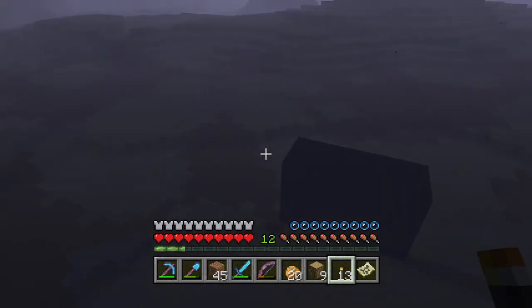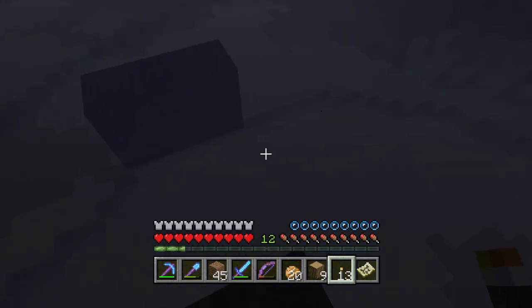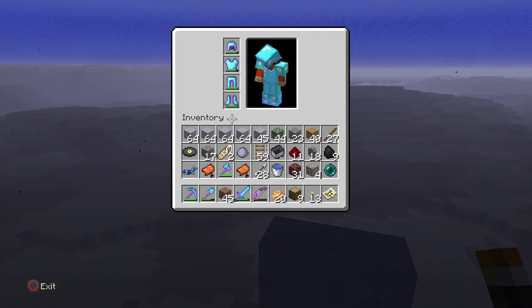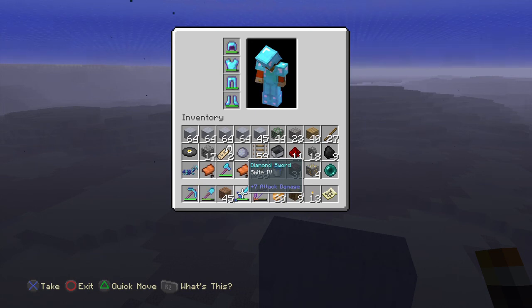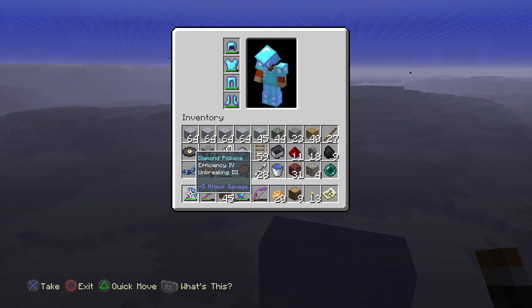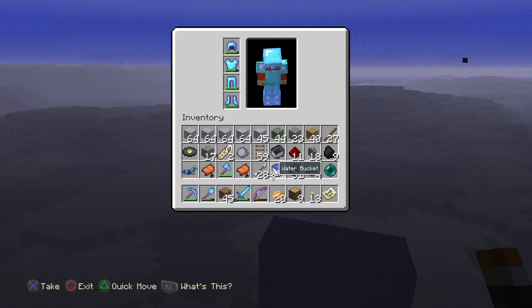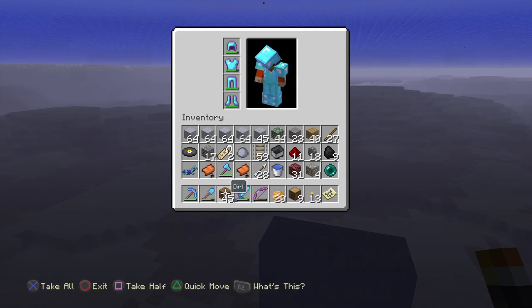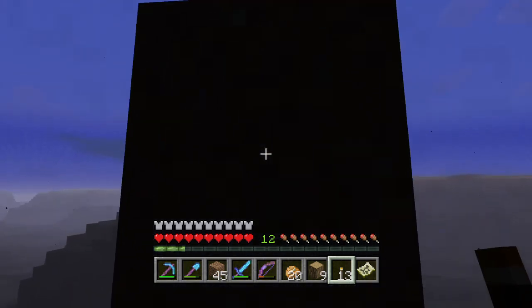I forget where I got that air pocket trick from — it might have been Vintage Beef. I got Respiration 3 and Aqua Infinity with one of the enchants, and also Feather Falling 4 and Protection 3 on another set of boots, which is very good. This sword I didn't generate — I'll check in a second. That was what I had stored up in my chest — I got an Efficiency 3 diamond shovel and Unbreaking 3 diamond axe. Nothing to really write home about with those, but the sword was decent. On my pick, the first one I enchanted, I got Silk Touch to replace the silk touch I lost. Yay me.